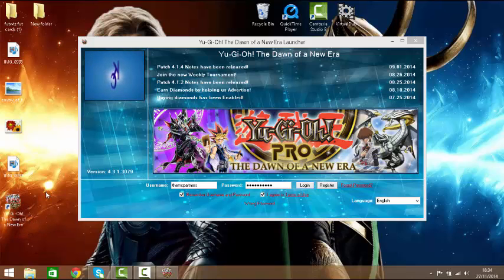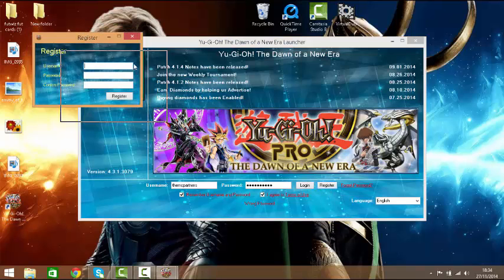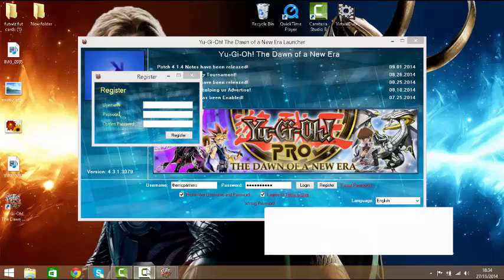If you click Finish, it should start off automatically unless you untick that. Now it's going to come up like this, and you will have to register an account. You do not have to verify your email — do not worry. There's a register button right next to it, and literally you register there. I haven't used this in a while, so I'm going to have to create one. I'll be back in a second.